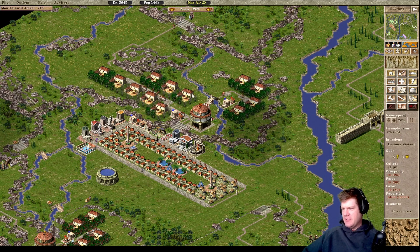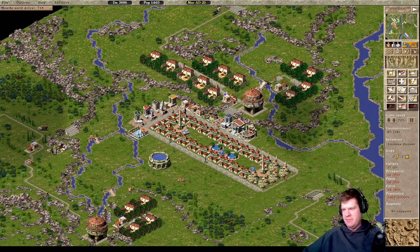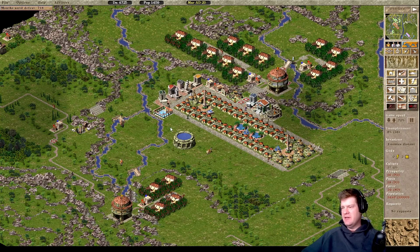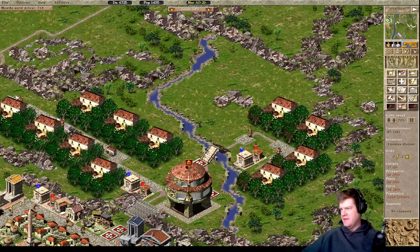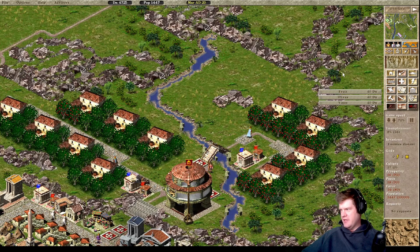One of the nice things about the Augustus mod is unlike the vanilla game - especially in the later campaigns, the first invasion on a map can be pretty beefy. If you're not ready for it, you just lose the game right there. But fortunately, that's not the case in the Augustus mod. Usually mapmakers are careful to kind of space things out before you get too overwhelmed.